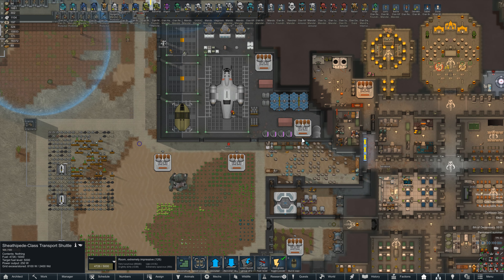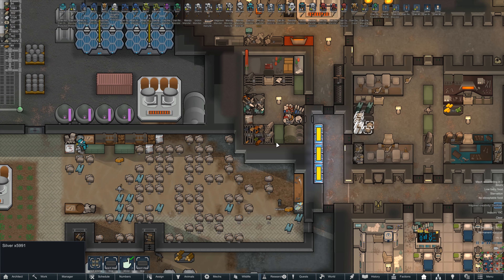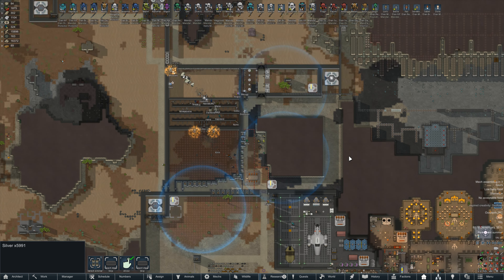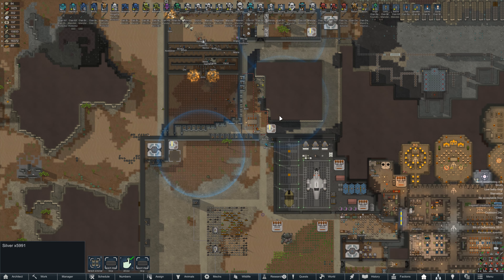We'll probably need tons of silver. We have six thousand, which might be enough for like one Gauntlet, but I want to build a whole wing of the fighter ships. Ideally we'd have them stationed on our capital ship once we get that built.